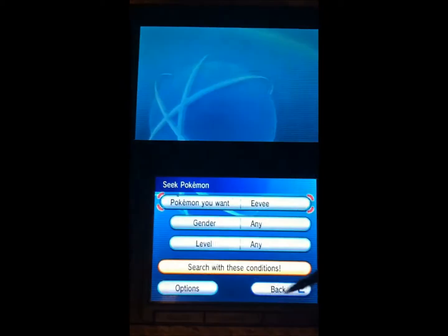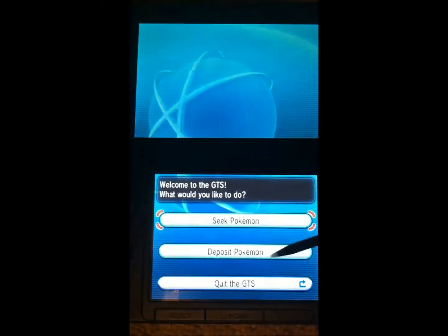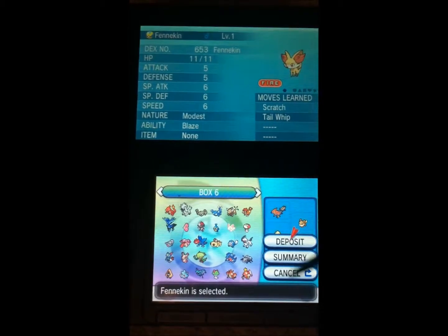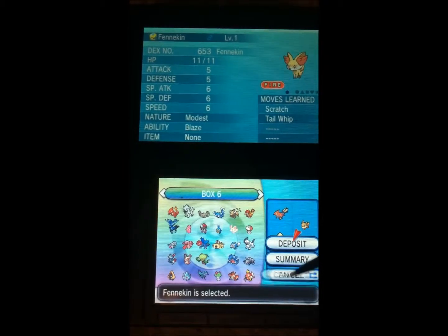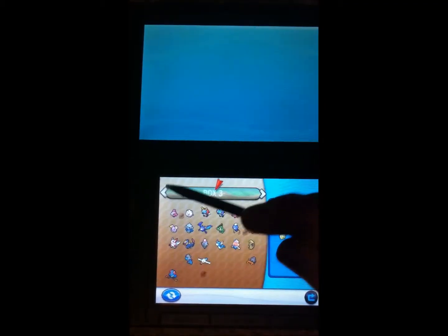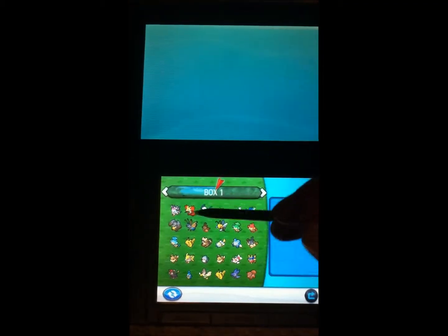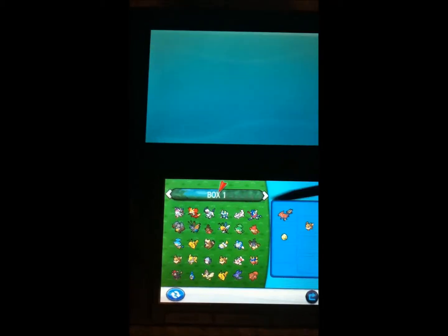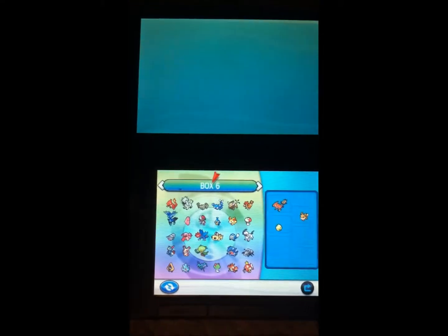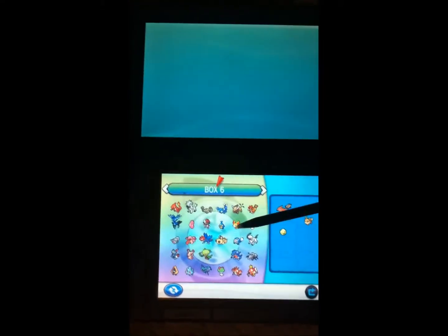Let's get out of this, because I can't search for it — so let's deposit and ask for a trade. Let's say a Fennekin is fine. I think I have a Delphox in here. So there's a Delphox — let's trade this. I've tried this several times before.